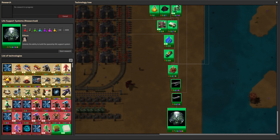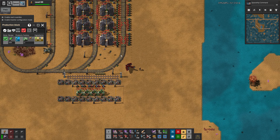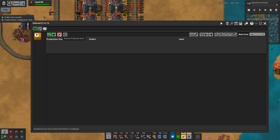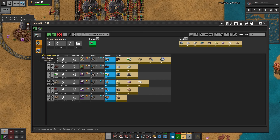We have more research to do. Might as well get that one out of the way. Okay, so this is done. But what is the next step for us? I guess it is going towards launching rockets.